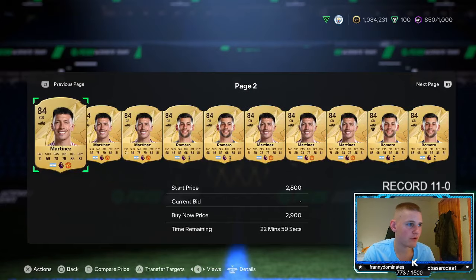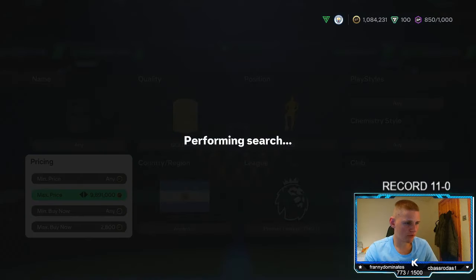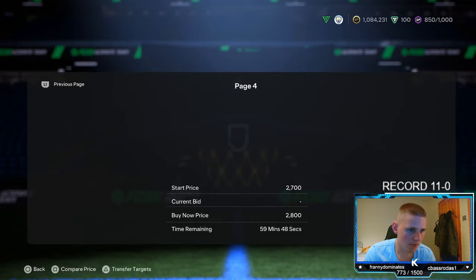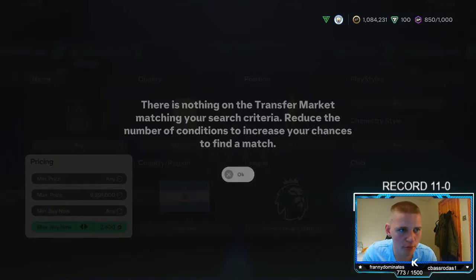There are two players in this: you've obviously got Martinez and then you've also got Romero as well. They're pretty much the exact same price — 2.8k — which is what we're going to sell at. You are going to lose 140 coins per card. So go down 200, and anything from there is profit: 60 coins profit, 160, 260, 300 — whatever profit you want per card.